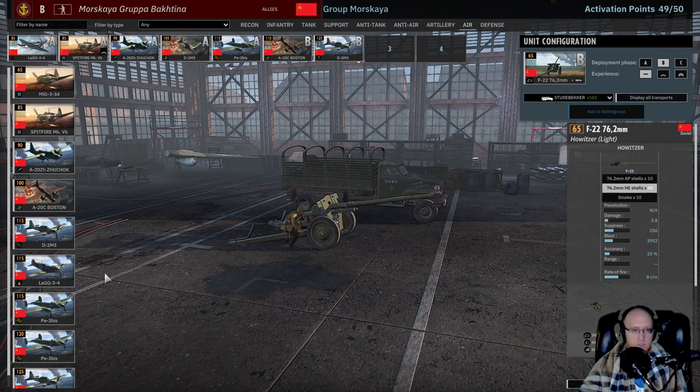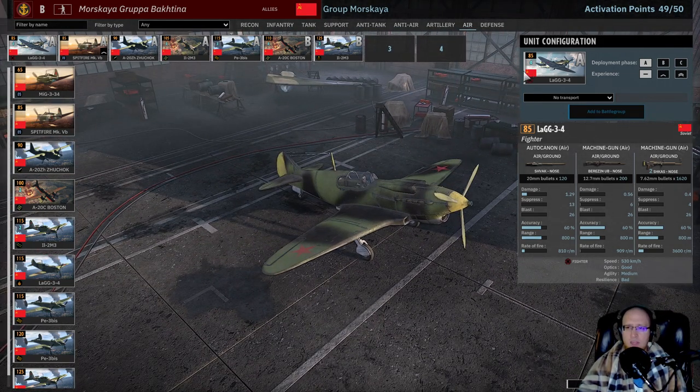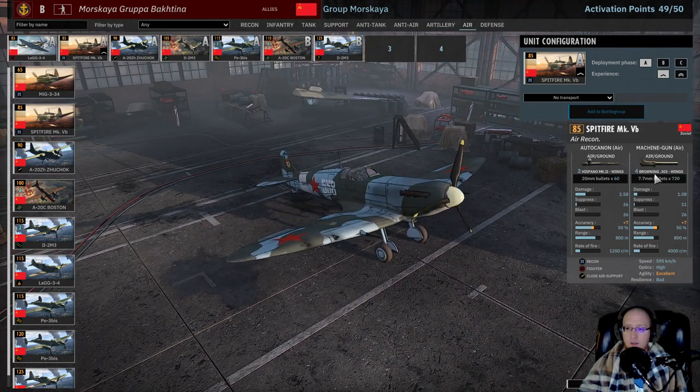Air tab — awesome selection. Unfortunately the weak part is you only have one fighter to choose from: the Lag 3-4. It's not that great — bad resilience, pretty slow, and the loadout is not fabulous. It's only 85 points but it's rough to have. I'm also taking the Spitfire though — this can get the job done. It's 600 kilometers of speed, so you can very realistically keep this alive the whole game. One thing to note: it has very low ammunition, so it can shoot down like one enemy plane and then it's basically out of bullets. Be aware.